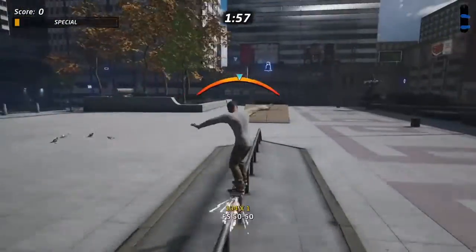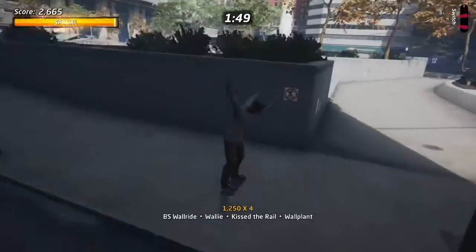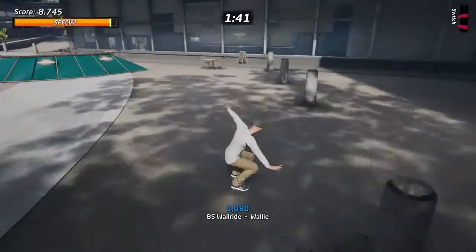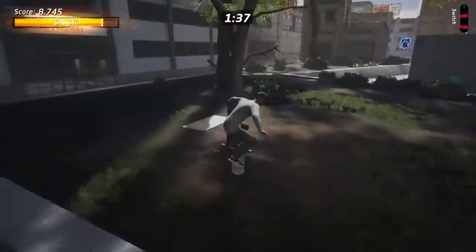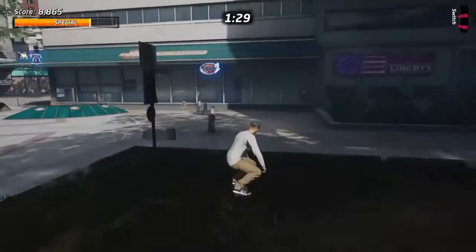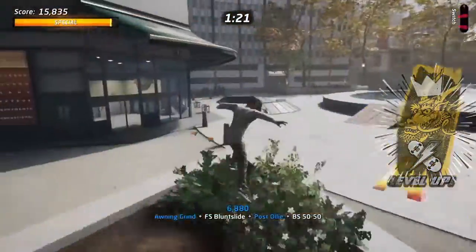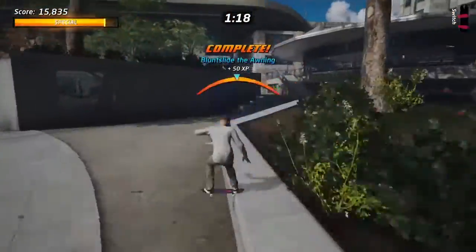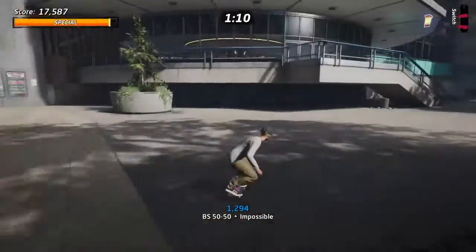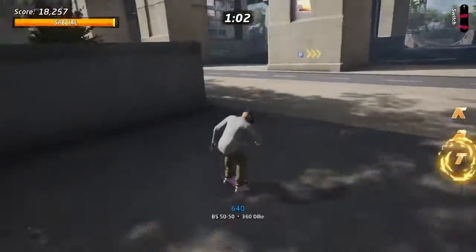Let's start off getting this liberty bell right there — that's one. I tried to go for that stat point, we'll come back to that. Let's see how many goals we can get done first. Already missing stuff — okay, there we go, two out of five. We got this, just relax. Got another one. We got the blunt slide, we got a liberty bell. Let's go ahead and unlock that back part.